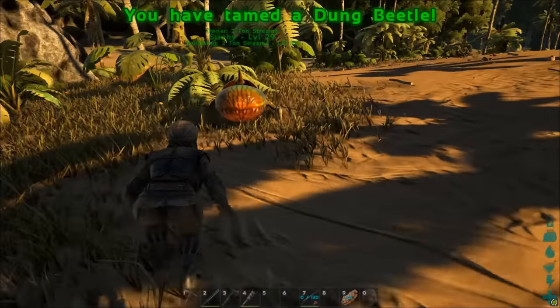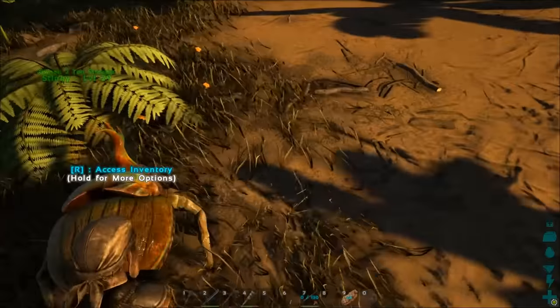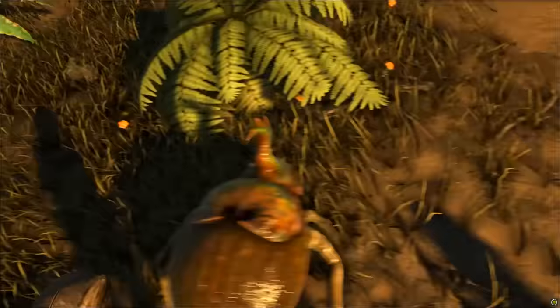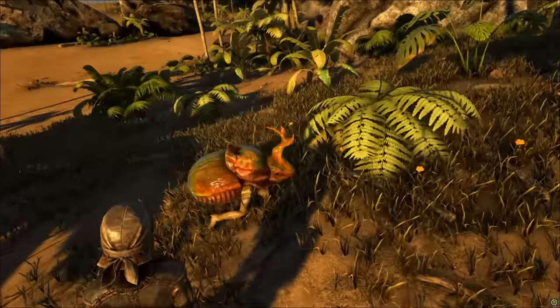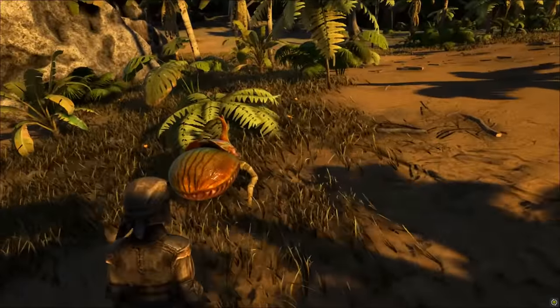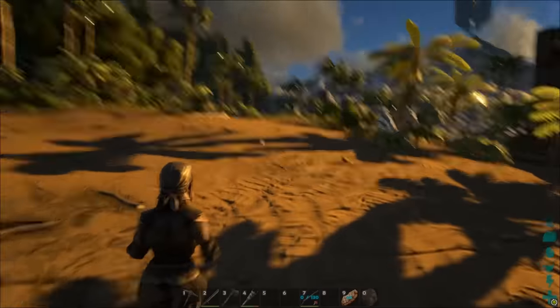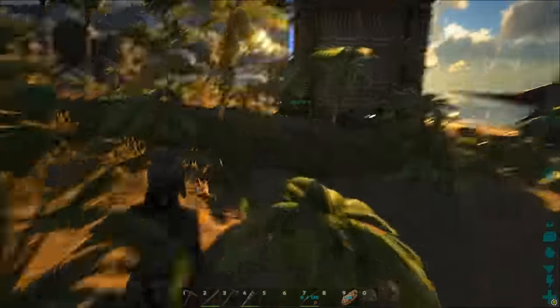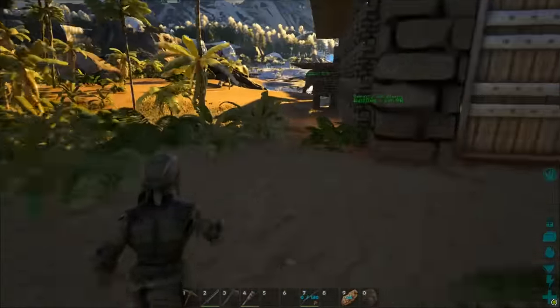Just go right up behind them and throw some poop on them whenever they're ready — and there you go! We have ourselves 'Stinky' and we have tamed a dung beetle. I would recommend that people going to caves maybe lure them out, or have another person with you who can pick them up on an argent and take them somewhere safer, because the area around caves can be dangerous unless you've cleared it out.